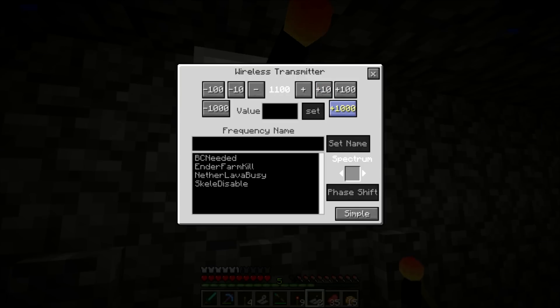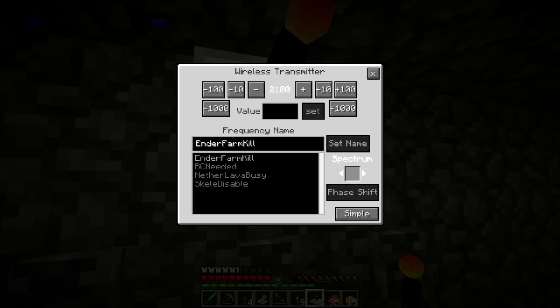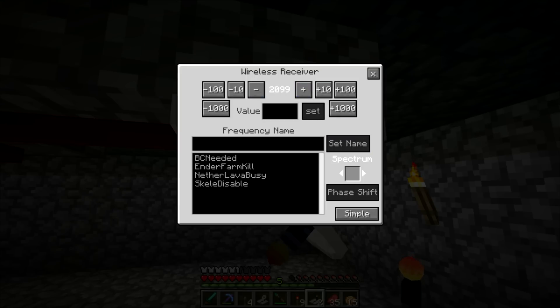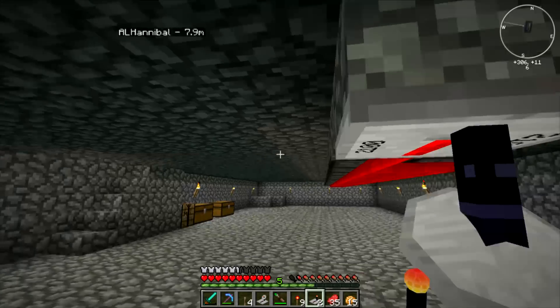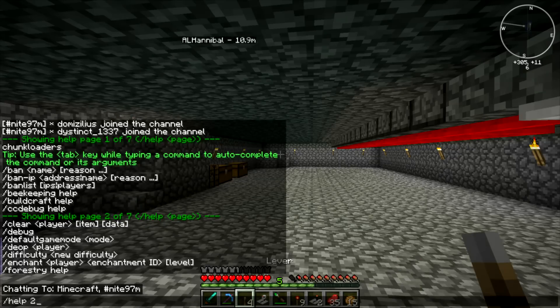I wonder if it's the frequency that I was trying to use. Let's try 2100. Remove that. Ender farm kill — set name. Now try toggling it on and off. Still nothing. There is a command that lets me reserve specific channels that are for me.